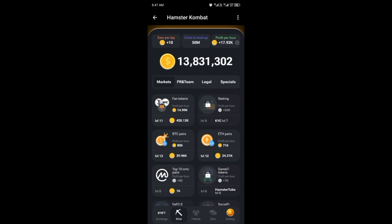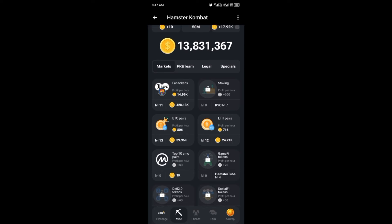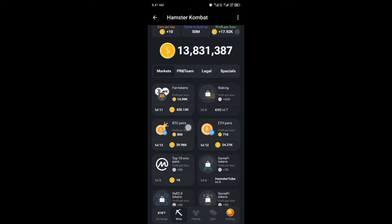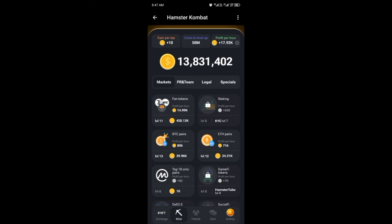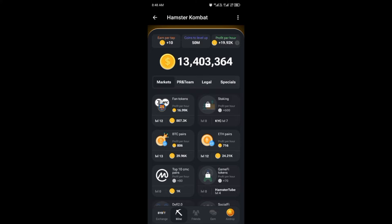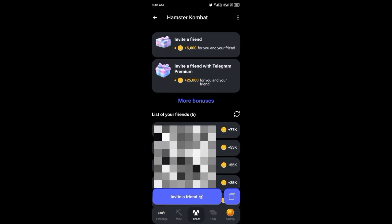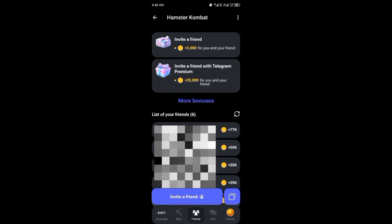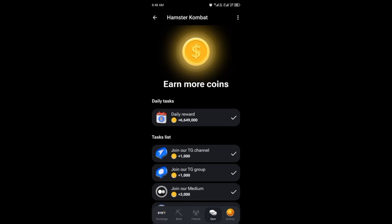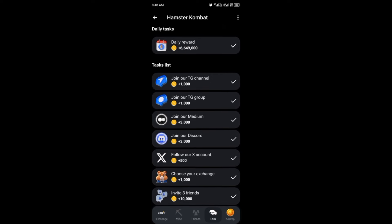If you click on Mine, this section is the bot that will mine for you when you are not in the app. If you purchase any of the companies listed, they will mine for you per hour, helping to increase your earnings. As you can see I've purchased some and I'm earning 17,000 per hour — after purchasing another one I'll be earning 19,000 per hour. For Friends, the more you invite the more you earn: 5,000 coins for a normal Telegram user and 25,000 for a premium Telegram user.